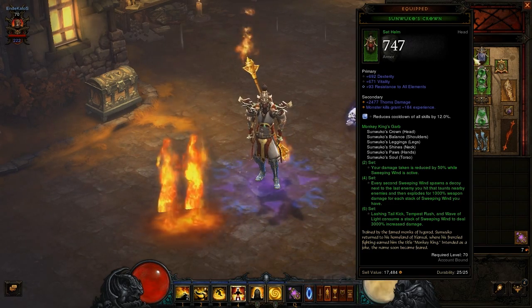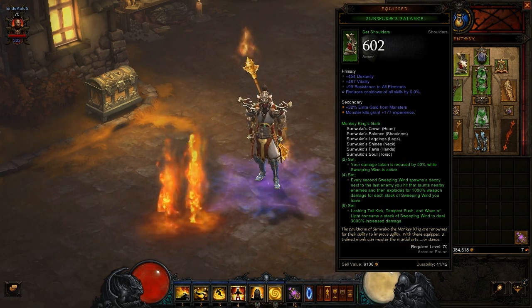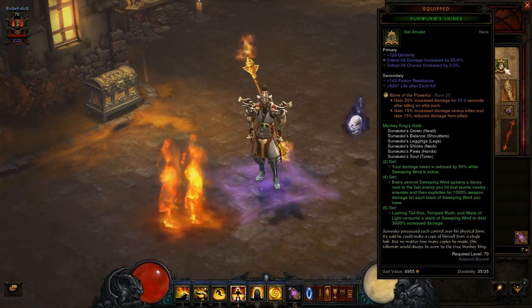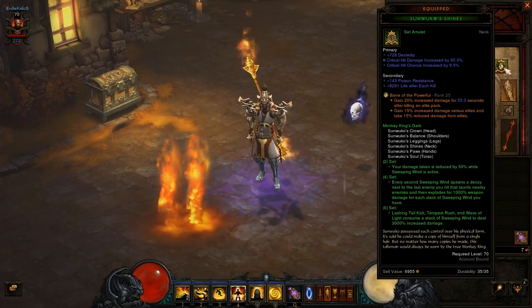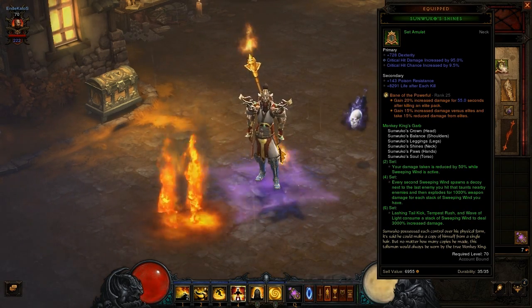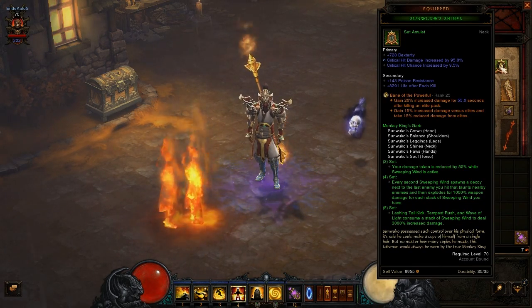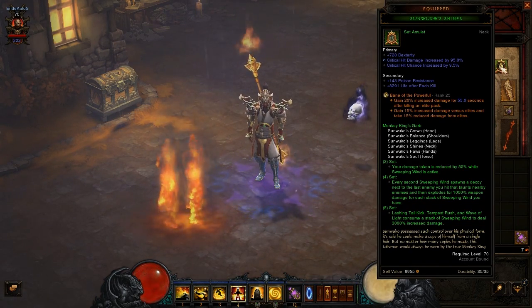The shoulders: we also want the stat for cooldown reduction on this item. The amulet: we want dexterity, critical hit chance, critical hit damage, and a socket. Not really important — as you can see I have the Bane of the Powerful gem in this socket, and it is not important for this set dungeon. It's practically useless!